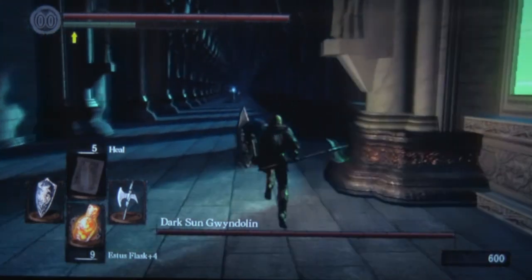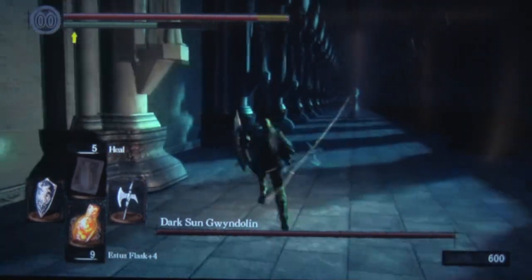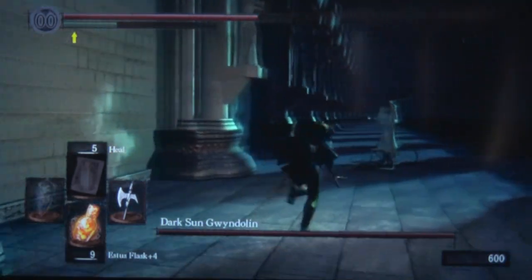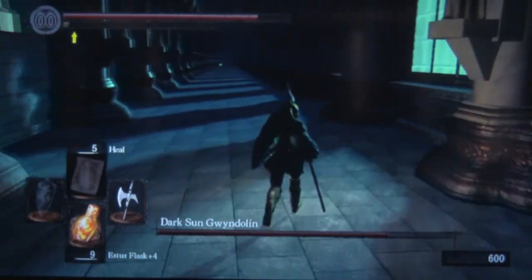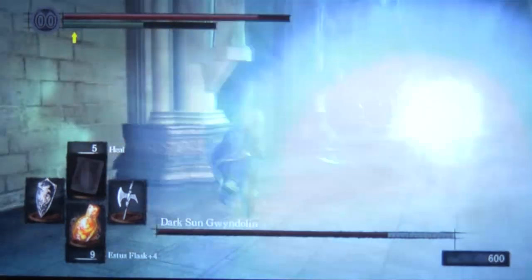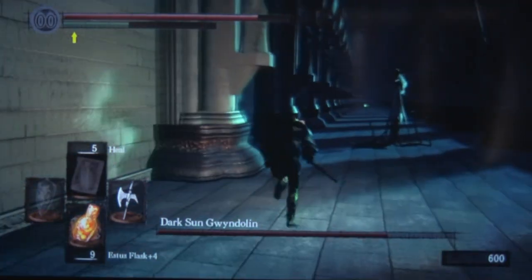Gwyndolin has three main forms of attack. Those balls that will go through the side pillars, so you just have to dodge and flip or roll out of the way. The arrow strikes, which don't go through the pillars, but aren't really that bad — you can just dodge them by zigzagging in front of Gwyndolin. And then, right as you get near Gwyndolin, even before you even touch him, he will start to teleport. So you're going to want to just rush him as quickly as possible. Once you get past a certain point of no return, he will start to teleport, and you just have to sprint as quickly as possible towards him to get in some damage before he gets away.